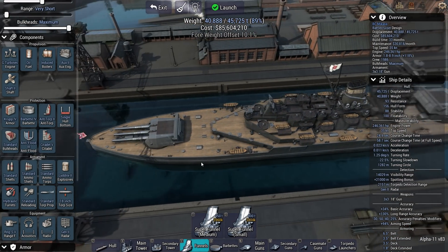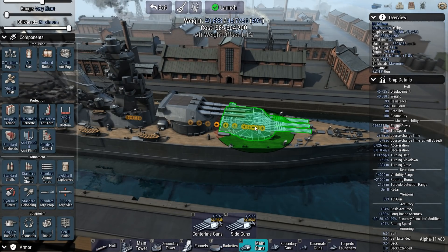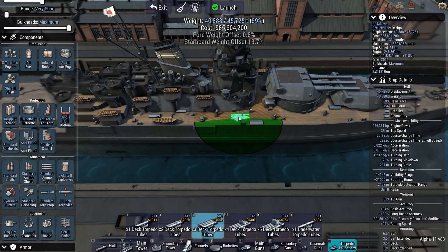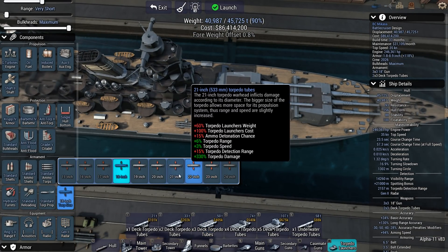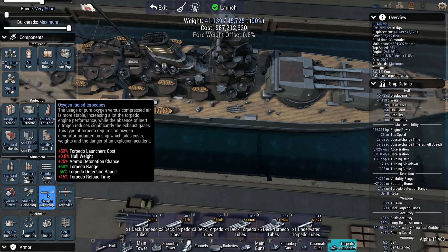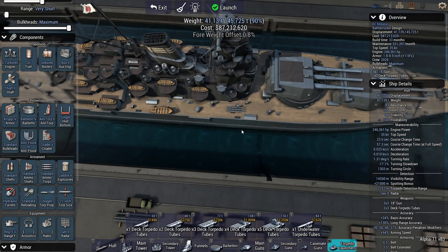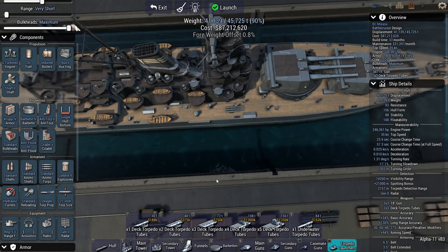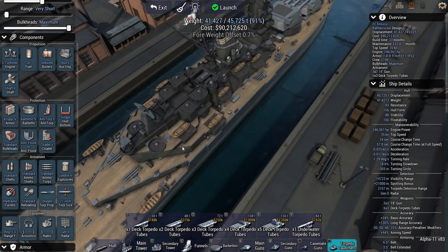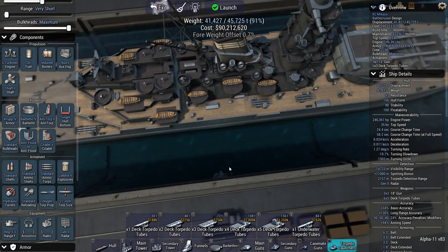Because I still have to put on torpedo launchers. Let's mount this thing slightly farther back — there we go. Weight offset is not as bad. So we need a minimum of a triple deck-mounted torpedo launcher per side. I'm going to go with 21-inch, and these are going to be oxygen-fueled torpedoes, so they'll be longer ranged and far less likely to get detected. These things can travel 21.8 kilometers. Considering that range is so good, I'm going to go with a few more. We throw out 9 torpedoes.